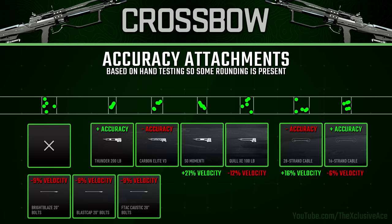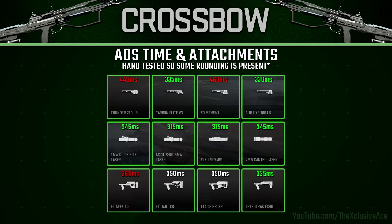I also want to quickly show aim down sight improving attachments — looking at the arms, lasers, and stock attachments. The arm that helps the most with ADS time is the Quill XC 100 pound arm. For lasers, the best ones for ADS time are the AccuShot 5mW and the VLK Laser 7mW. And for stock attachments, the Speed Track Echo is the only one that helps our aim down sight time.